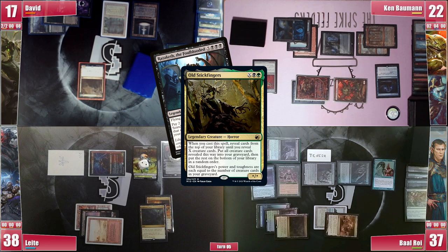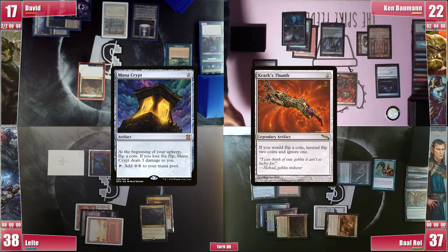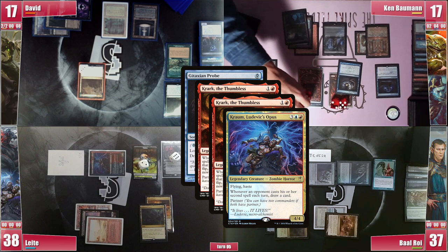Will they have another turn cycle? Ken rolls 2 dice for the Crypt and chooses not to take 3 damage. He takes 1 from the Vault and then casts a Gitaxian Probe, paying 2 life to see David's hand. Both Crarks trigger and he chooses to put the original into his hand and then copy it. He then does it once more targeting Leite, triggering Chrome Mox and Leite draws. Ken is curious about what Leite's open mana is for and chooses to copy it twice, letting it go to his graveyard, seeing Baal's hand as well. Quite the Yawgmoth's Bargain he had there.